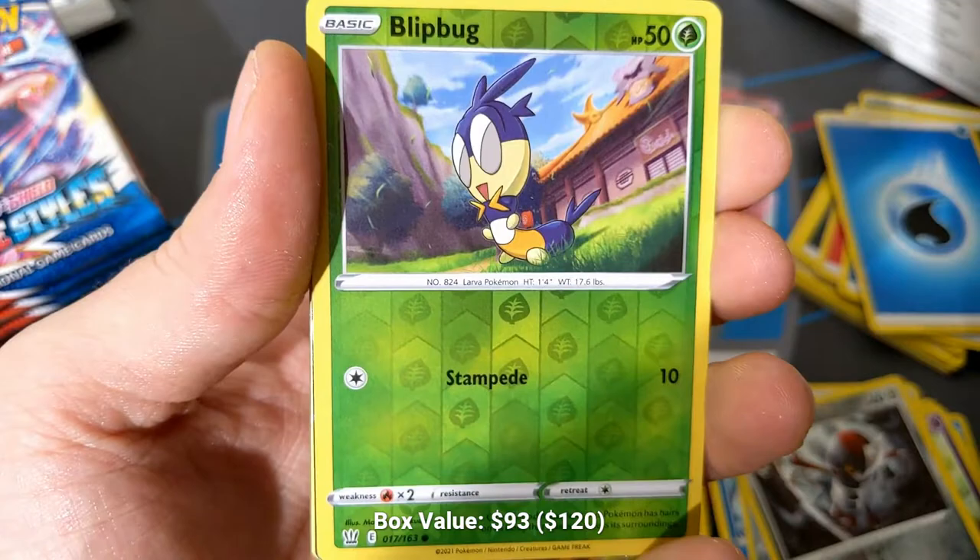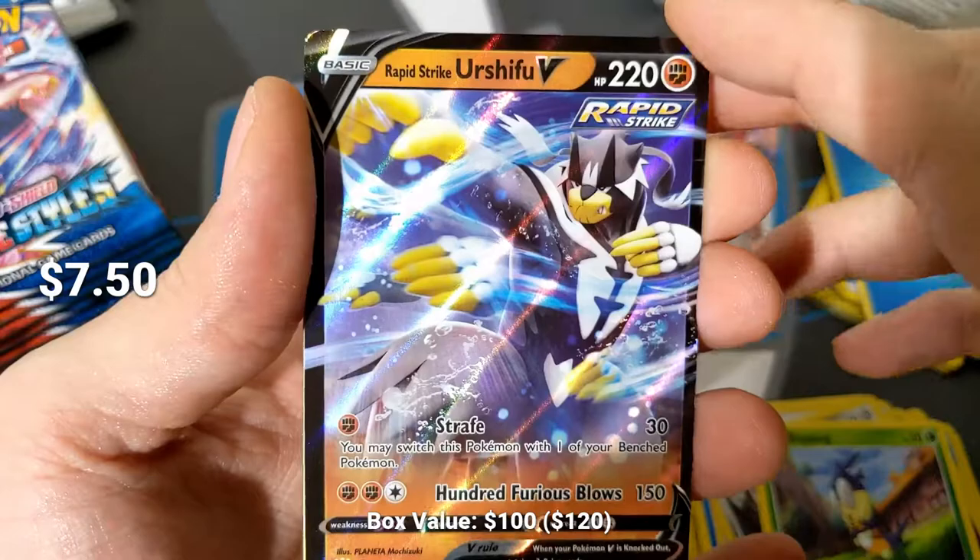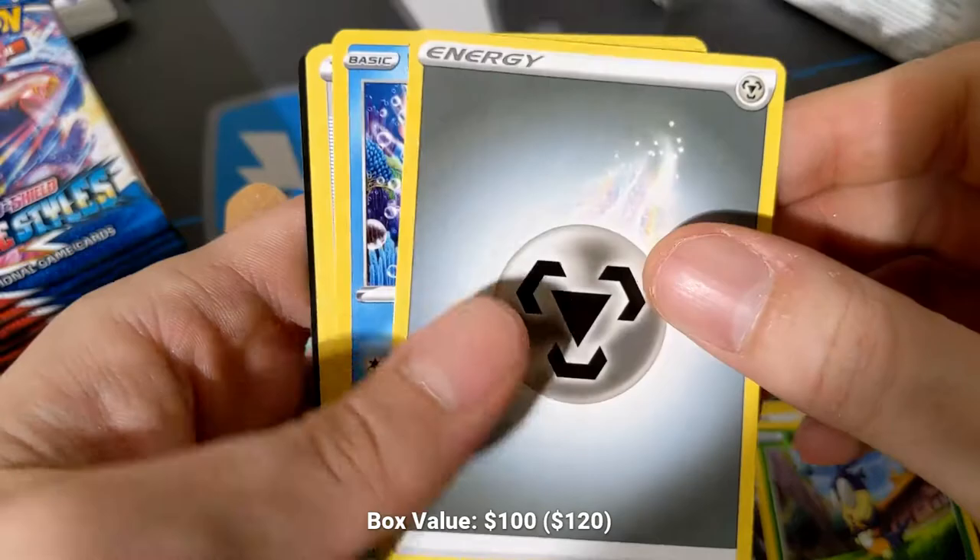We've got Blip Bug into Single Striker Shifu VMAX — Rapid Striker Shifu V. It's not a VMAX, but it's our second Rapid Striker Shifu V of this opening, which isn't too bad.